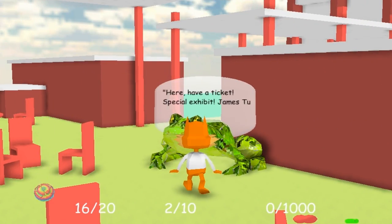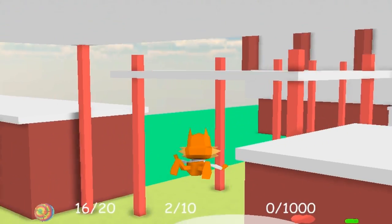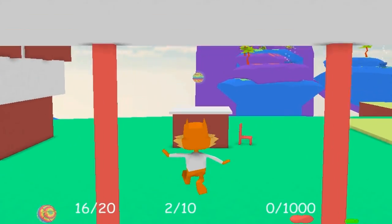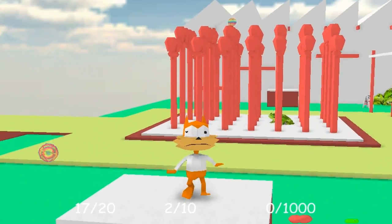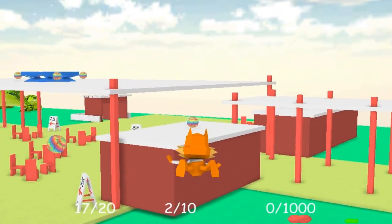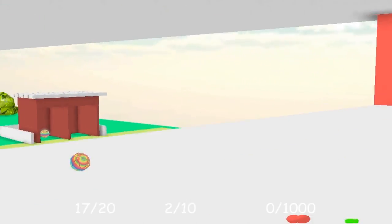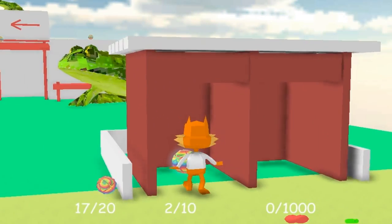Here, have a ticket — special exhibit, James Terrell: a retrospective. So great exhibit. Are we doing a doge reference here as well maybe? Such exhibit. Much wow. Oh wow, I wasn't actually hovering there — I was just sort of flying through the air on my feet somehow, which is not a thing that he's supposed to be able to do. I stopped falling in my gliding — that was very strange.